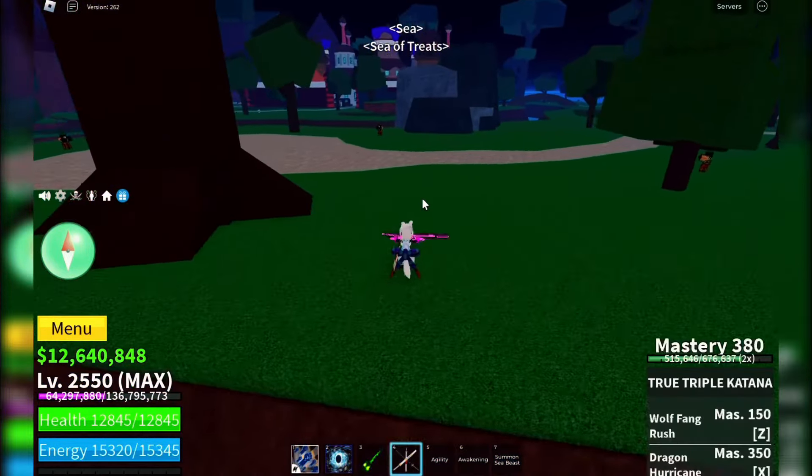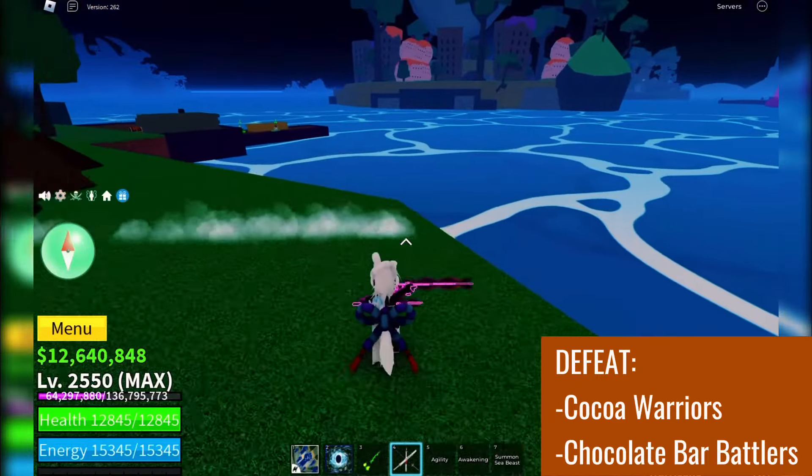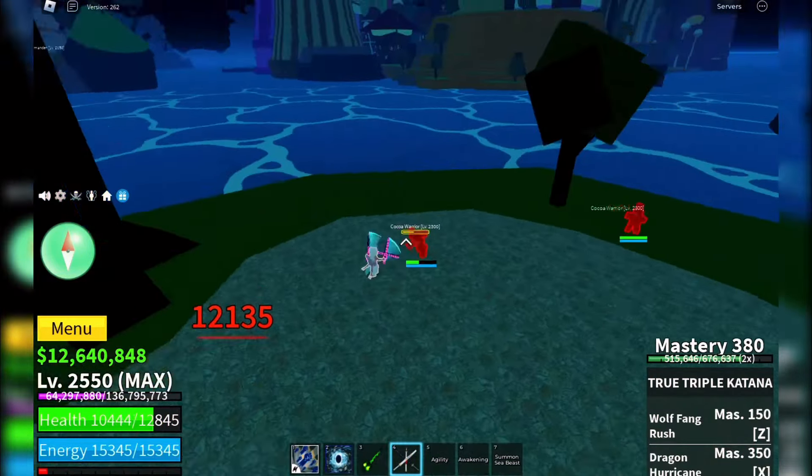Once you've reached Chocolate Island, your main task is to defeat all the enemy NPCs you encounter. These enemies are scattered across the island, so make sure to explore every nook and cranny.